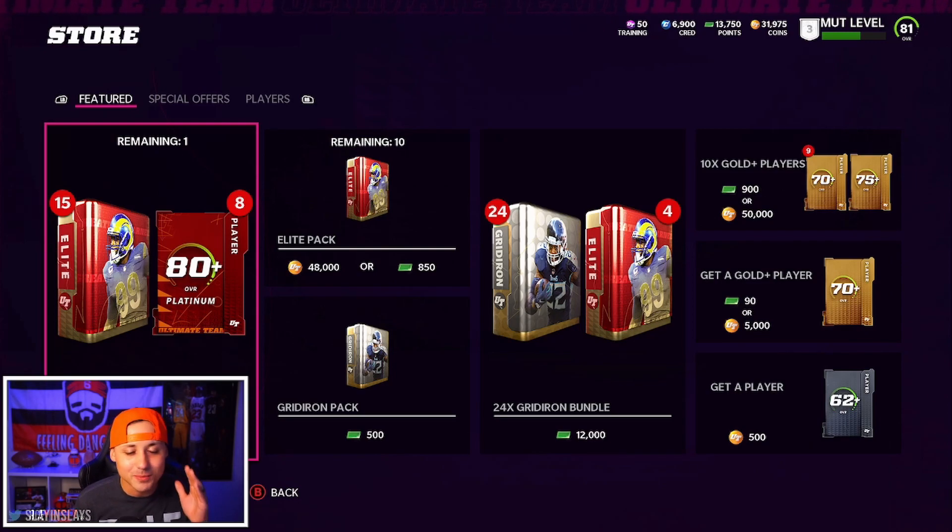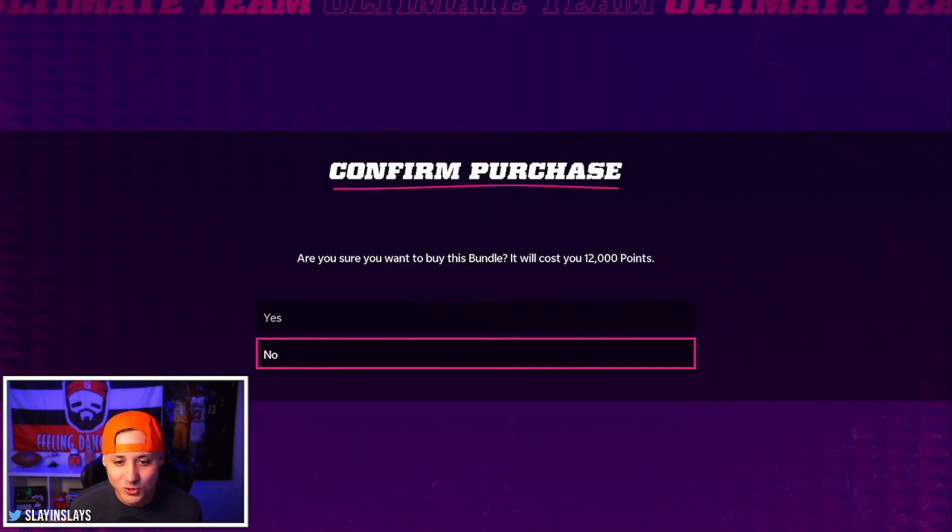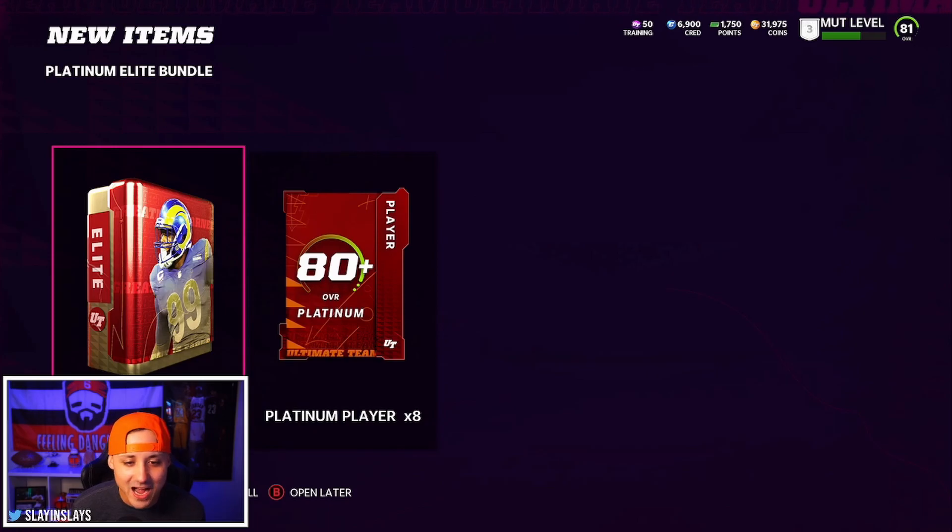The bundle we are going with is the Platinum Elite Bundle. You do get two of these to start off the year - we already did one, and we're going to open up another one. The 15 elite player packs and 880 overall plus platinum packs have been pretty good. You could pull just 880 overalls and not make many coins, but you have a chance to pull 85, 86, 87, 88 overall platinums and make a ton of coins. 12,000 points - ouch - but let's get it.